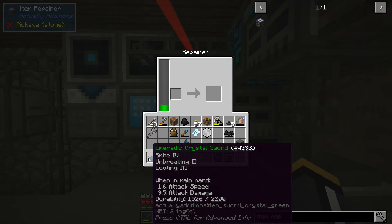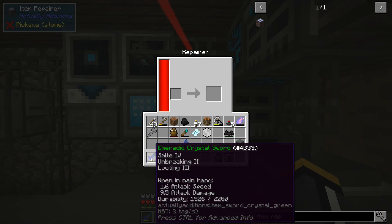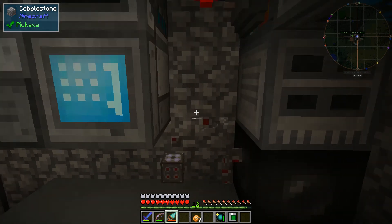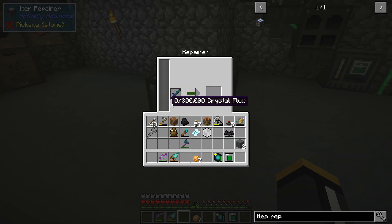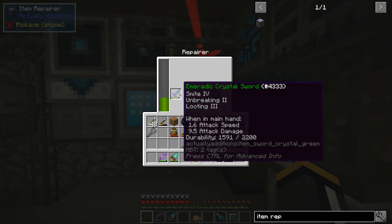This thing holds 300,000 RF. I have an emiratic crystal sword that has 1,526 out of 2,200 durability, so it's short about 675. Let's see how much RF that takes. Hopefully it holds its RF. Holy crap, that takes a lot of RF! Wow, it just drained all 300,000 RF. At some point near the end of 10.1 going into 10.2, he changed it — because it used to be a lot better.